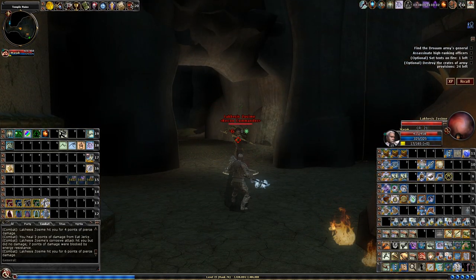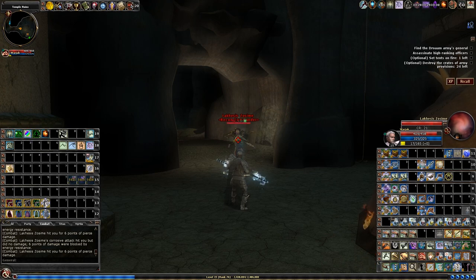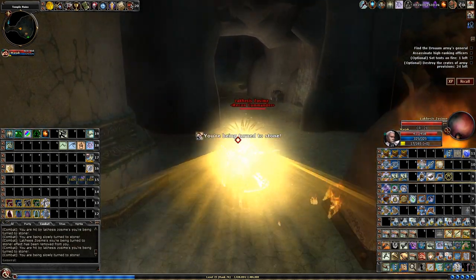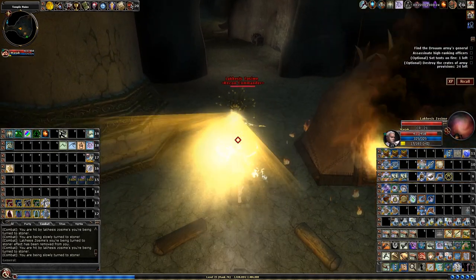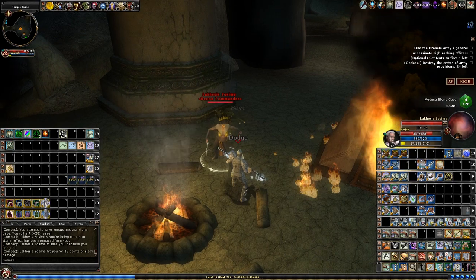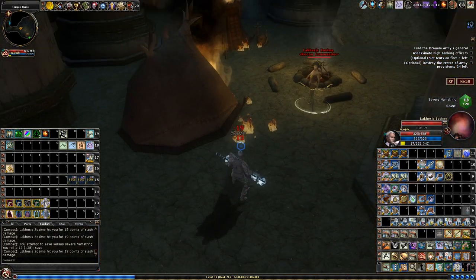First, you must notice what happens when you stand and stare into the Gaze attack. You see I get warned that I'm going to be turned into stone, and then I have a whole bunch of saves that I must make to not be turned into stone.